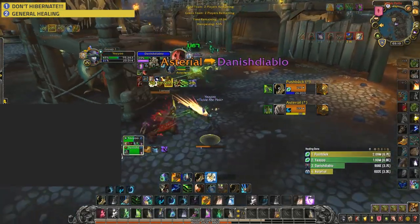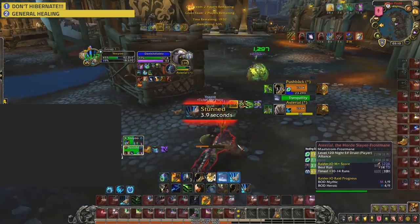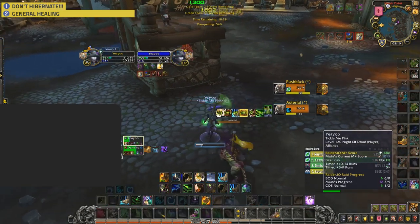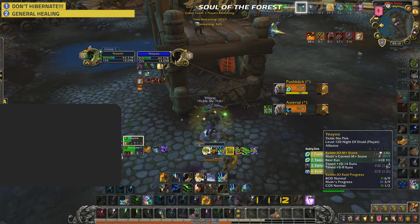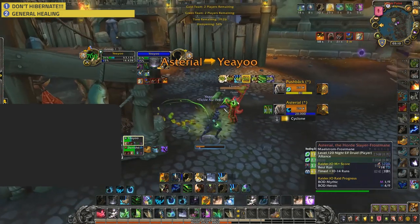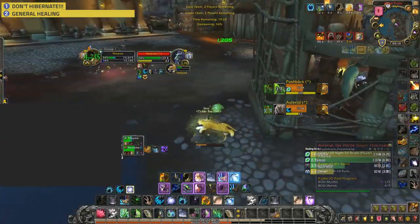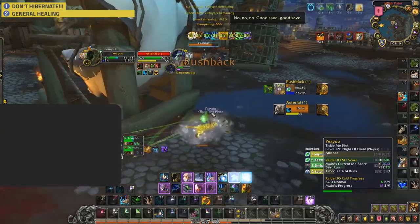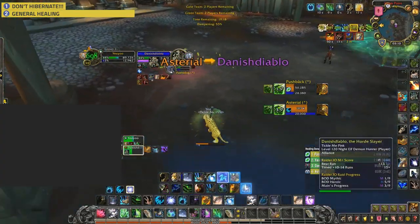Number two: General Healing. Your general healing rotation was a little off. Make sure you're always prioritizing Lifebloom. Use Soul of the Forest on Regrowth — if you can't, then use it on Rejuvenation. Just don't waste them. Also, work on managing your HoT uptime — keeping them up will stop you falling so far behind in the first place.